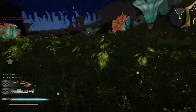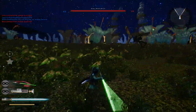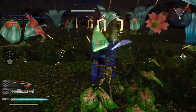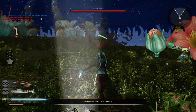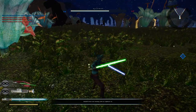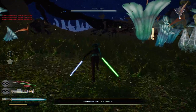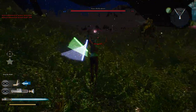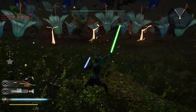We've lost a command post. We've captured a command post. We've cut off the enemy's reinforcements. Let's see if we have anything else here. Force pull is okay, but I'll stick with the saber throw — much more overpowered.